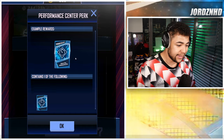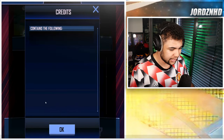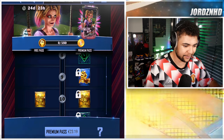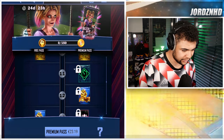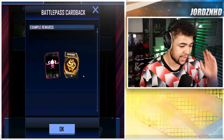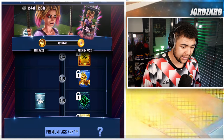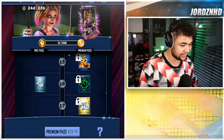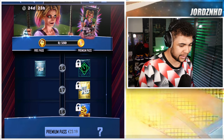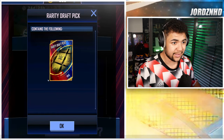Level eight is a performance center puck, level nine is 400 super coins, level ten is 250 credits on the free side and another 250 credits on the paid side. Level eleven gives you a booster reducer, level twelve gives you 500 super coins, level thirteen gives you another 500 super coins on the free side and on the paid track a Bliss card back with 200 extra super coins. Level fourteen is an RDP pick, level fifteen is 650 super coins, level sixteen is a silver pack — SummerSlam — as well as the money in the bank perk on the paid track.